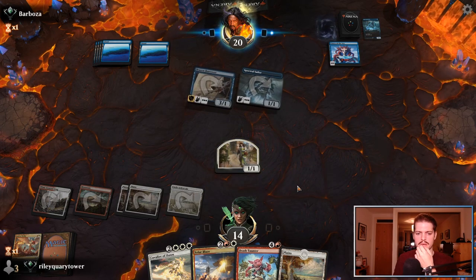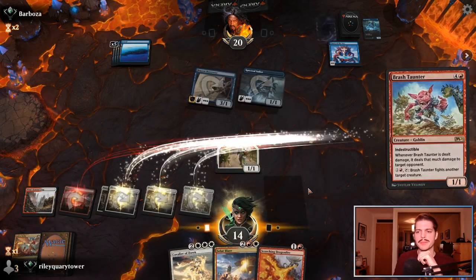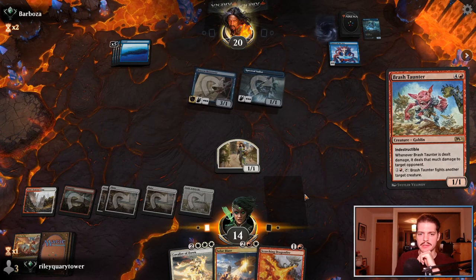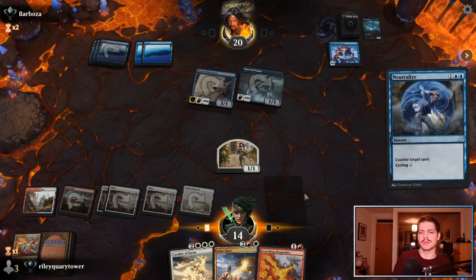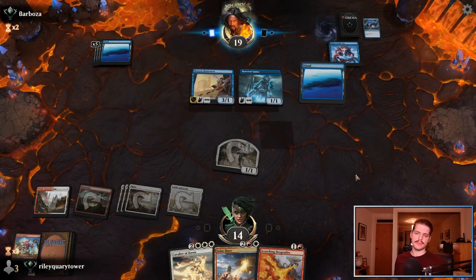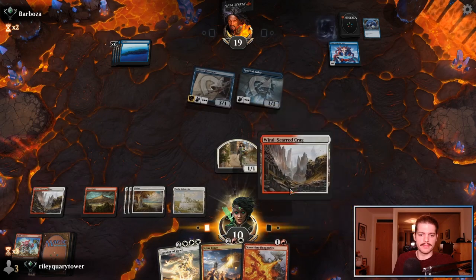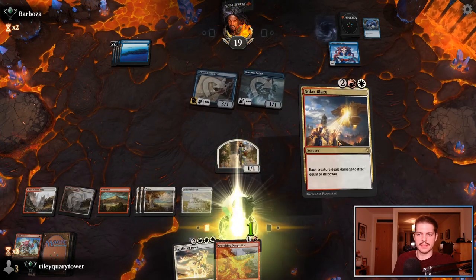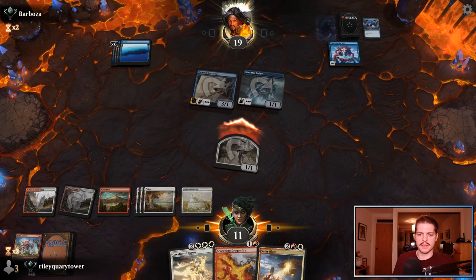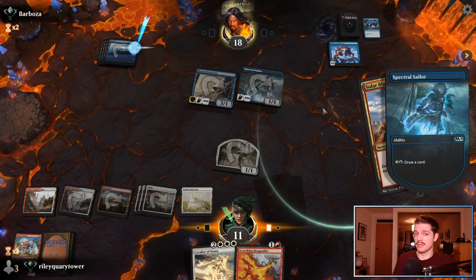Maybe they'll use a Counterspell on my Brash Taunter here. Brash Taunter's pretty good if it resolves — I just realized how good it is, because it can just slowly pick off the Brazen Borrower, pick off the Spectral Sailor. Hopefully with one card in hand they don't have a Counterspell. Solar Blaze one time — I guess I'll attack first. One, and Solar Blaze. One time. Good sign — yes, yes, yes.